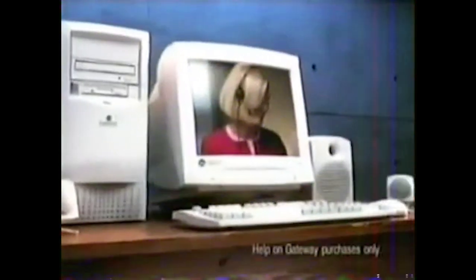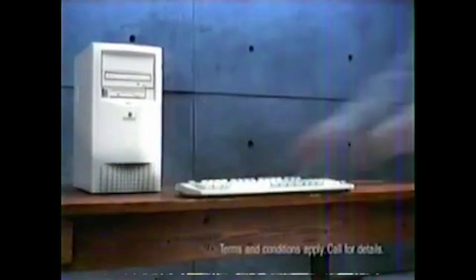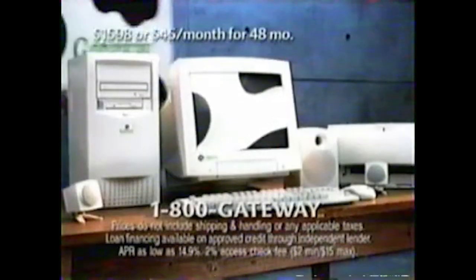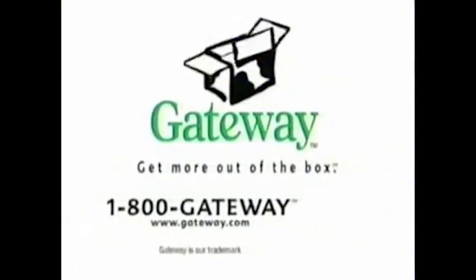You probably think they look alike. But with Gateway, you get basic help over the phone for as long as you own it — after a month, you pay for it. Here, you get a color printer. Not here. This one you can trade in toward the purchase of a new one after two years. Still think they look alike? We'll build you a PC with an Intel Pentium 2 processor for $1,598 or $45 a month. Call 1-800-GATEWAY.